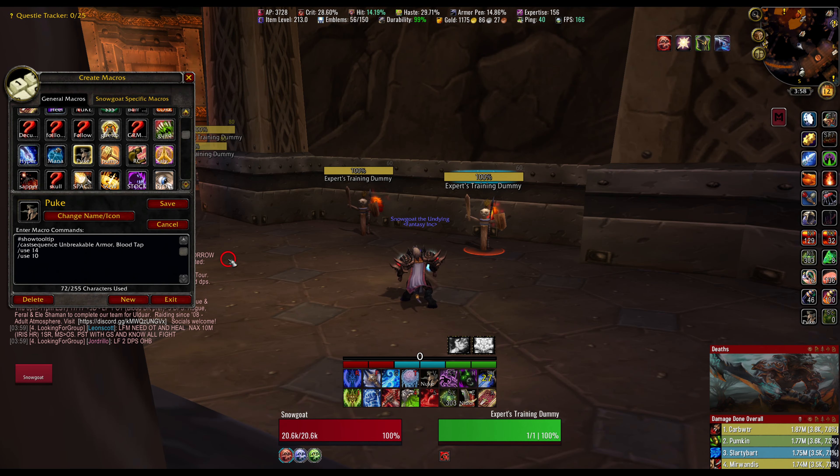I have another version of that macro I call 'puke' that has the same cooldowns but without the consumables, so if I'm in dungeons and don't want to blow sappers on normal trash I just swap to that one instead. Hold Shift and click-drag so you don't accidentally use it. I pretty much just keep nuking in raid because I basically only raid log.